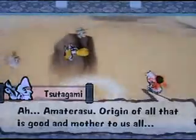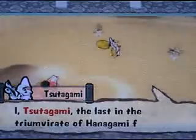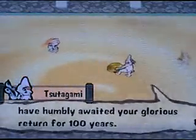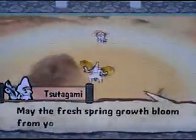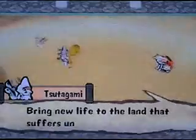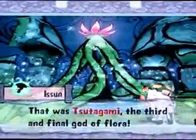Ah, Amaterasu, origin of all that is good and mother to us all. I, Sutagami, the last in the triumvirate of Hanagami flora gods, have humbly awaited your glorious return for a hundred years. May the fresh spring growth bloom from your snow-white form and bring new life to the land that suffers under evil. A new brush technique!